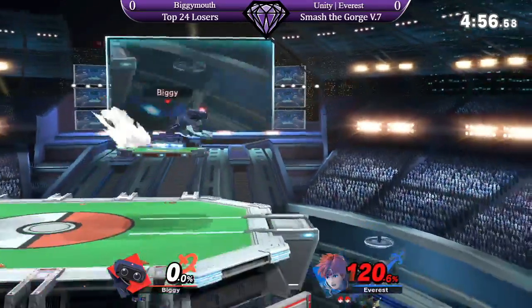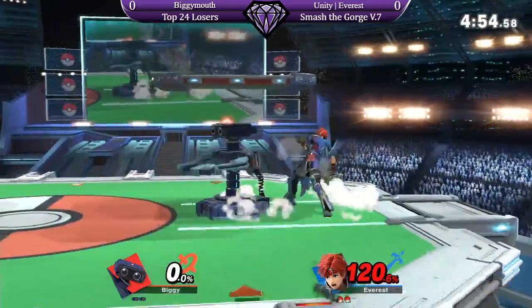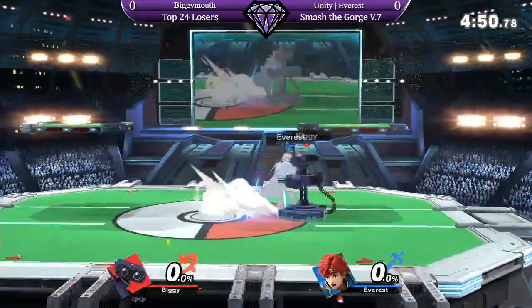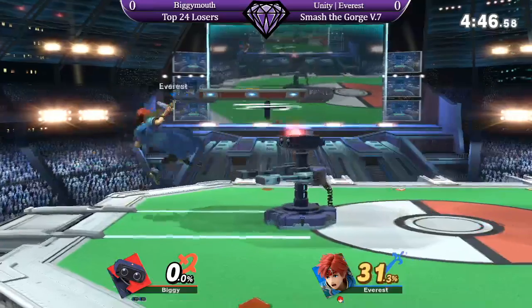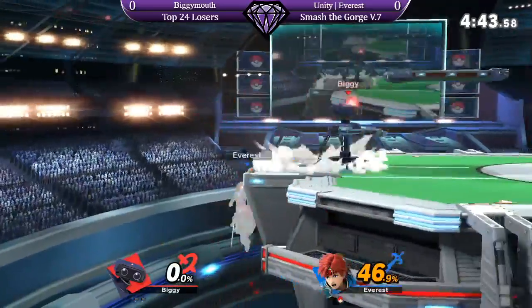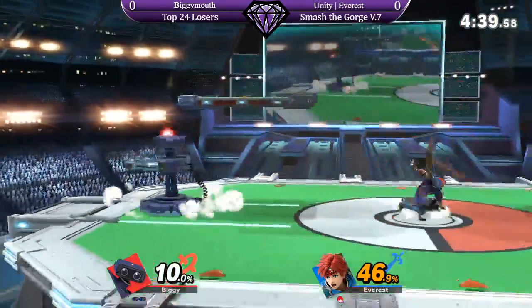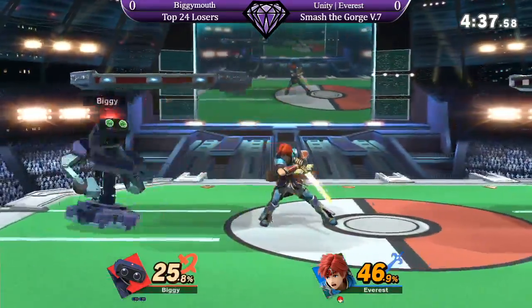Side B is negative 45 on shield, so he's able to get a forward tilt there. But the unfortunate roll right into the up smash. Is it actually negative 45? I think it's really high, something like that. I'm actually going to look that up right now — fact check. Well, I'm getting fact checked by everyone. That sounds right, though — it is very minus on shield.